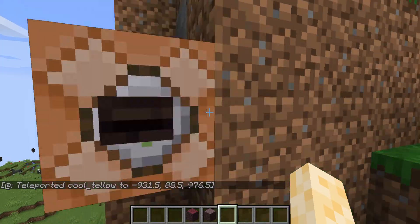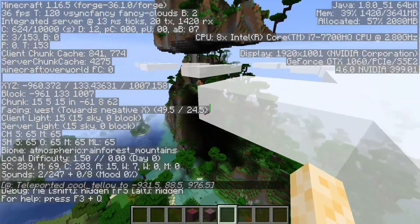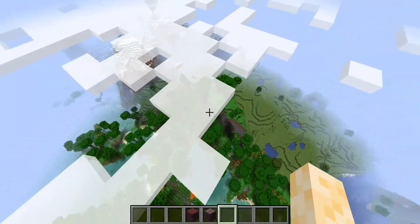There is also the Rainforest Mountains biome, which is a rainforest that goes very high up. It's a really creative biome — it's pretty much just a shattered savannah, except it's a rainforest.